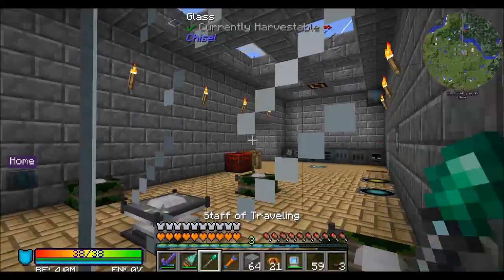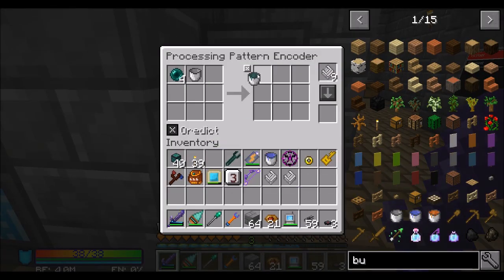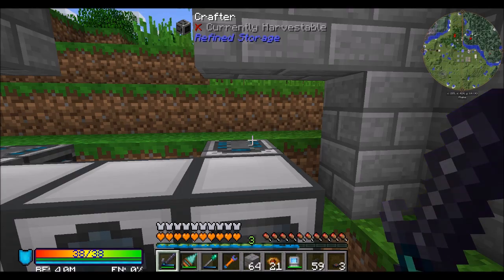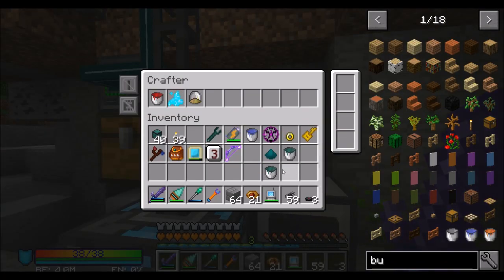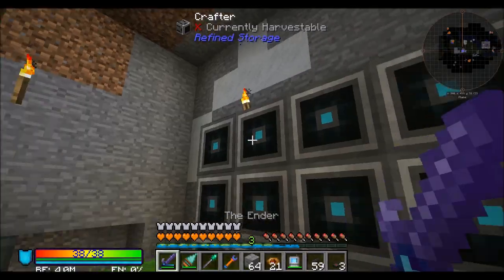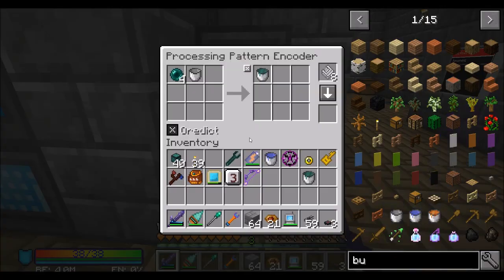So if we pop over to this bad boy and check our bucket, we should have a resonant ender bucket. That goes here. And then we should be good to go. So the pulverizer for this guy — this pattern is just a regular crafting table pattern. This crafter for the resonant ender. This guy goes in there. And that should be cool. And then the last thing we need is the Enderium recipe for smelting.